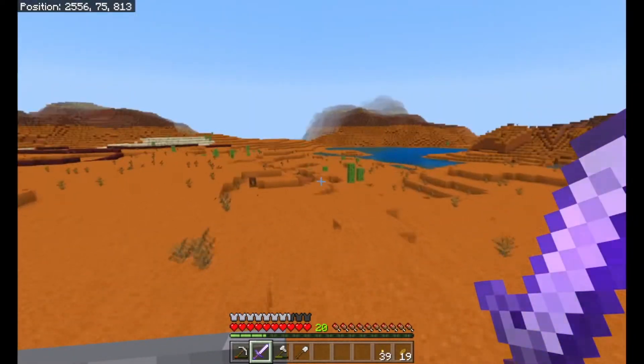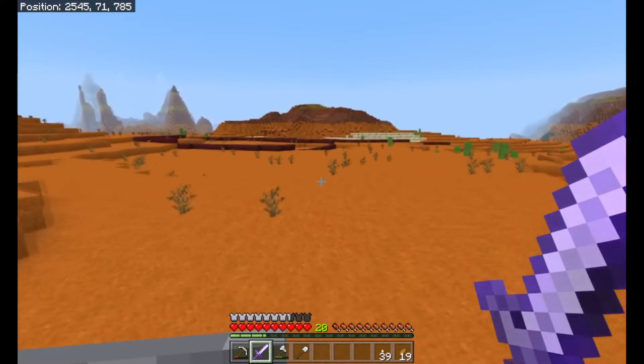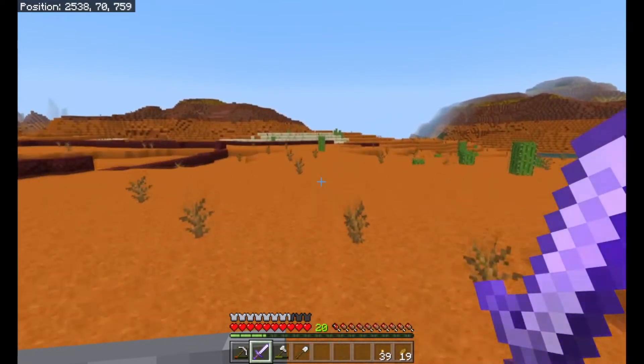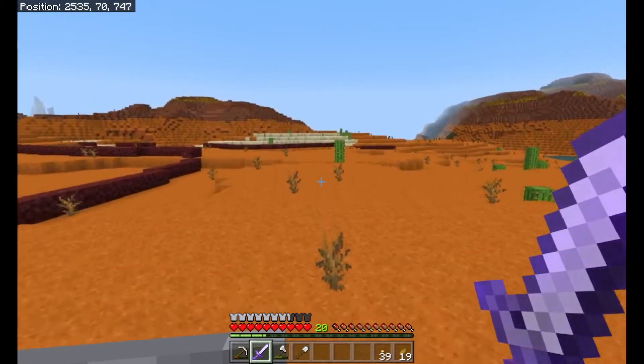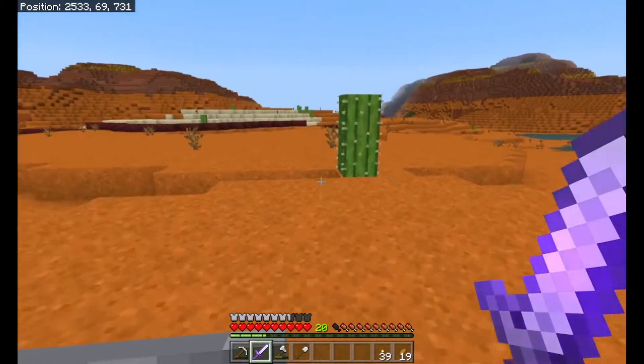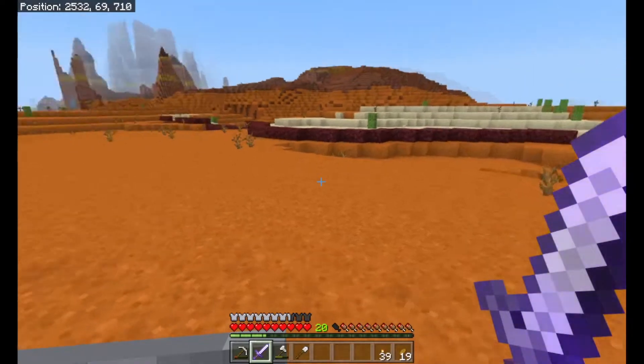Now we've slept the night away. We can see that we have got some netherrack over here. The reason we've got the netherrack is because we are going to be building a little bit of a ranch. We're building a ranch out here - this is kind of the perfect area, got a prairie feel going on. So I figured building a ranch in here would work quite nicely.